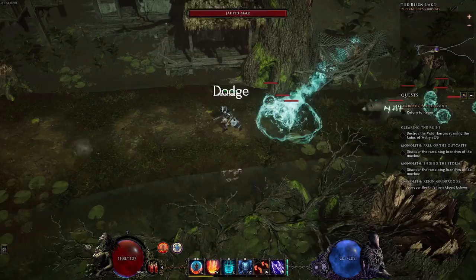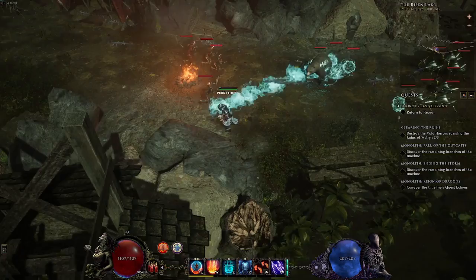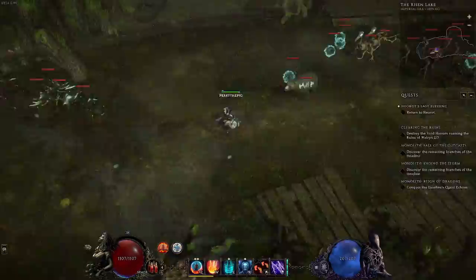Coming in at number 10, we have the Jahith Bears in Last Epoch. For you ARPG veterans, you'll understand this one immediately. Jahith refers to the runes Jah, Ith, and Burr, which were used to create the Enigma runeword in Diablo 2, way back when. That runeword was very popular — it granted the teleport skill to the player, which kind of tracks, because now these bears are teleporting on top of you.